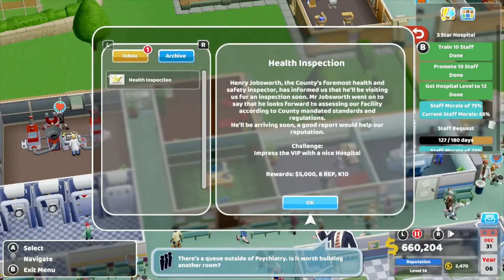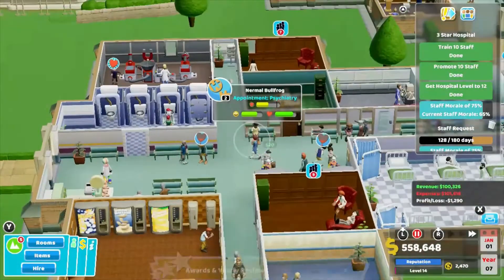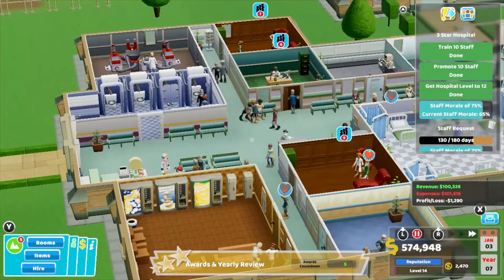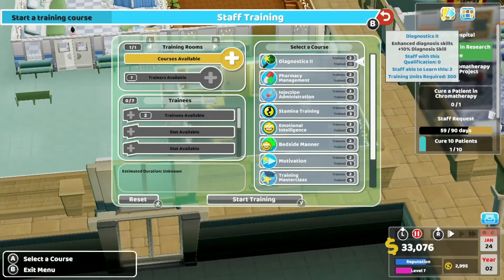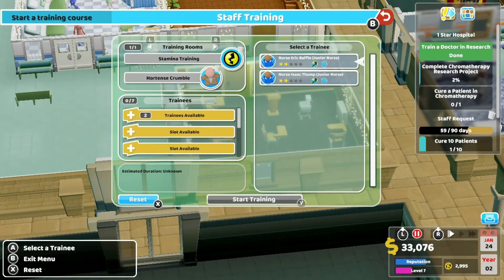As the game progresses and you continue to improve, new things are unlocked — for example, new treatment rooms. The game is really helpful: it will give you a pop-up and let you know if you have a patient that needs a new kind of treatment that you haven't built yet, and it will prompt you so that you can get that built and keep the patient happy.